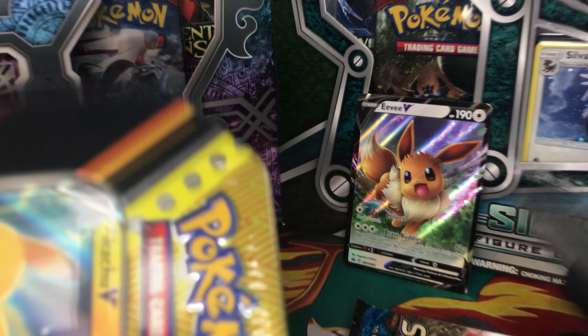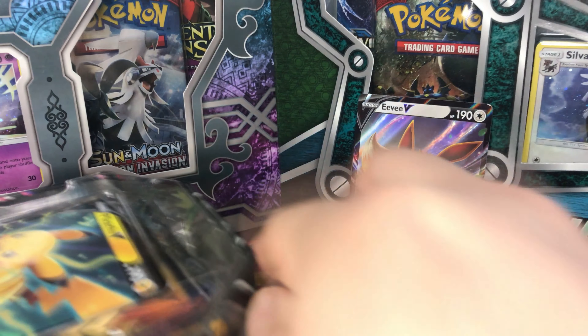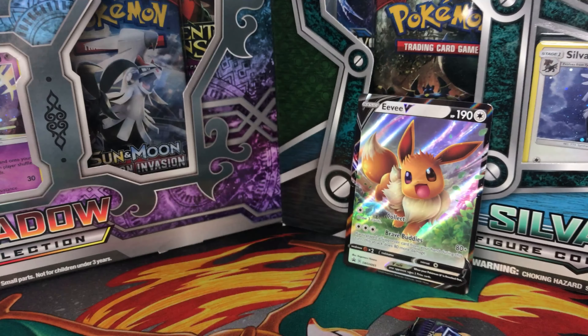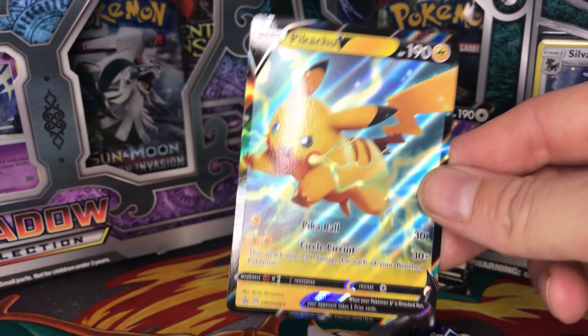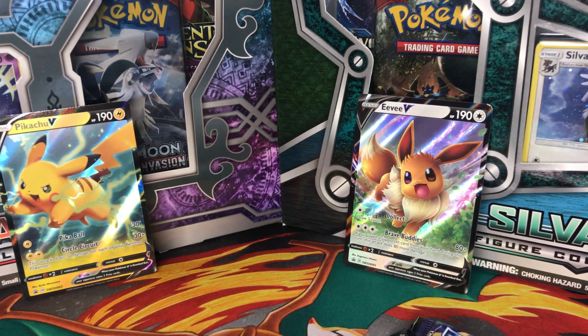Anyway, let's open the Pikachu one. Here we go. So we get this beautiful Pikachu promo card. He's running away. Somehow Pikachu has 190 HP — that's really far from 40 where he starts. Here is the online code. So we get... I hope it's not the same. It is the same — two Darkness Ablaze, one Sword and Shield, and one Sun and Moon.